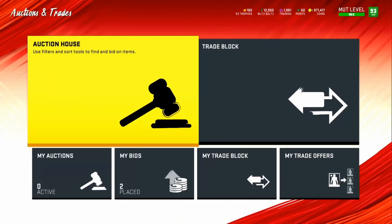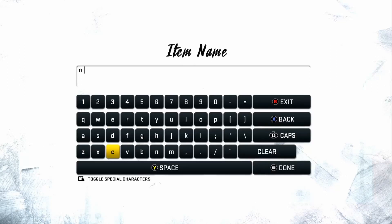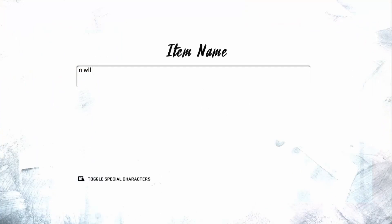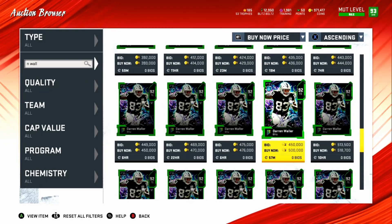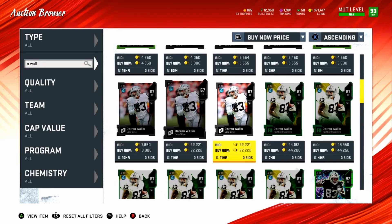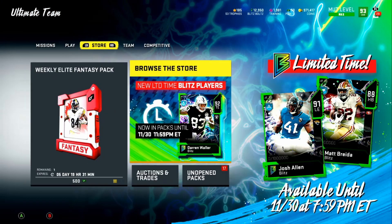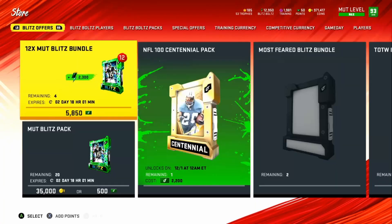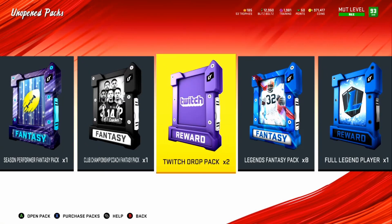What I'm really hoping for is a limited time pull. Let's check the auction block — he should be on there already. Darren Waller is 92 overall at about 390K, which is not bad for a limited time. The other limited time from yesterday isn't in packs anymore, so Darren Waller and Marquis Brown are the only ones still in packs.